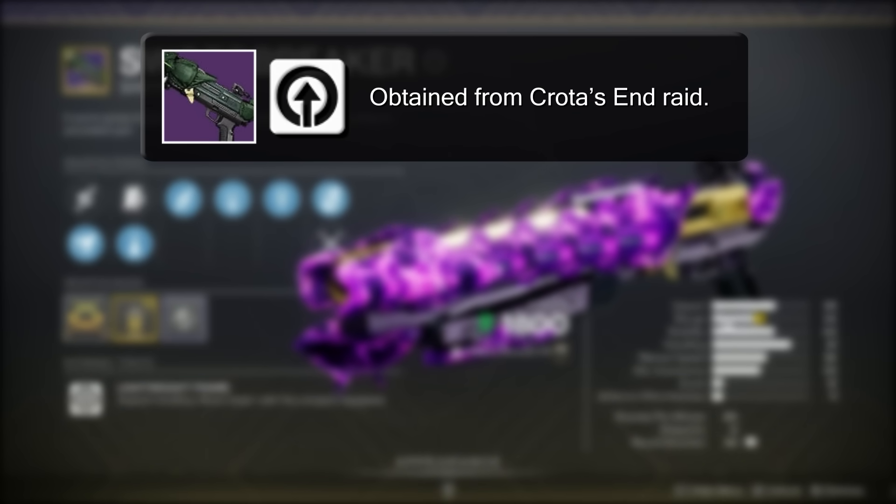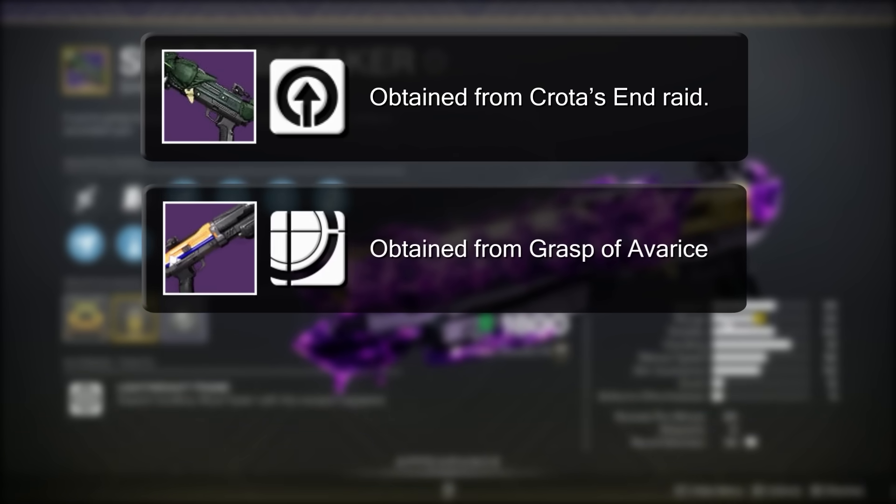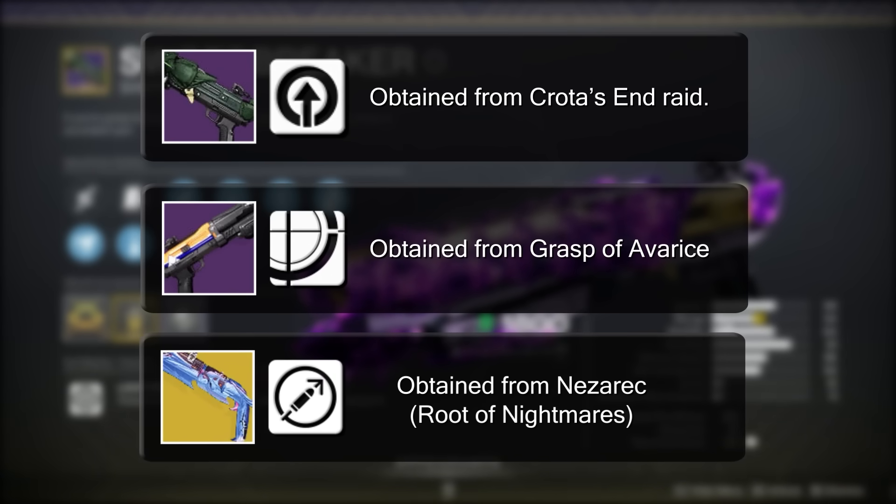Lightweight frames are not the most popular in the shotgun meta. Those would be Matador because they're precision frames, or Conditional Finality because it's a high-impact shotgun. Thankfully the perks do push this shotgun to the next level, so we have nothing to worry about.